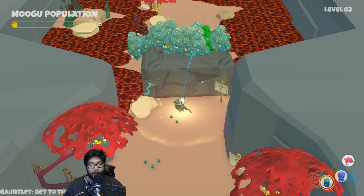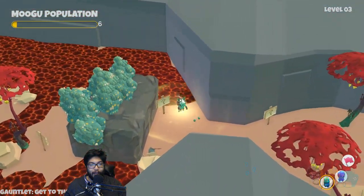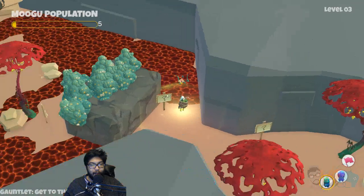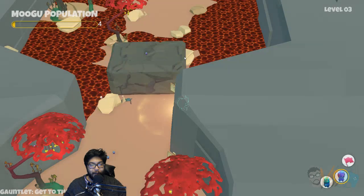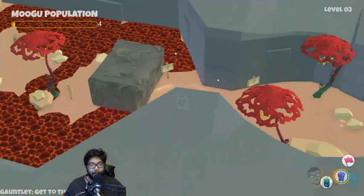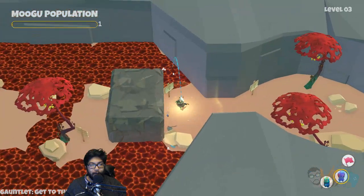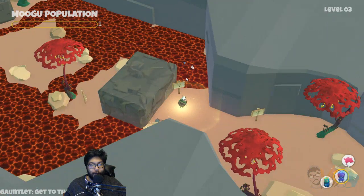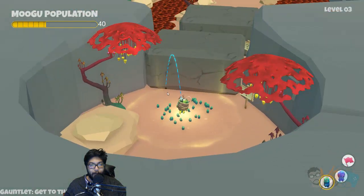This is the Mogu special ability. Let me go back in the lava and die. I ran out of Mogu. Let's redo the level — how do I redo? We must sacrifice all Mogu. Let's redo this — die fool — retry. Gooey Mogu, okay.